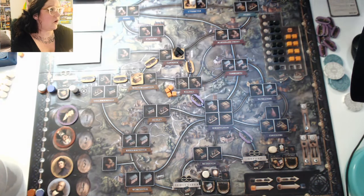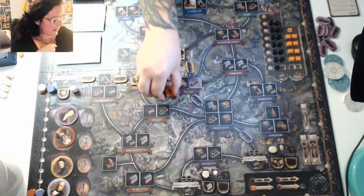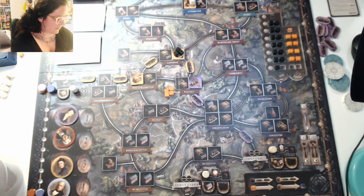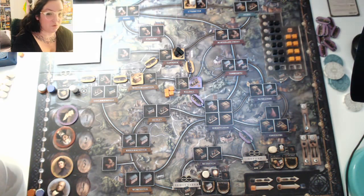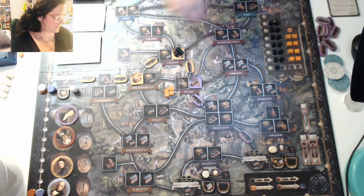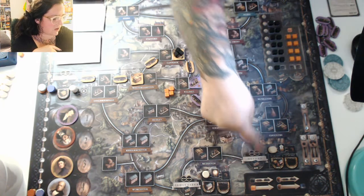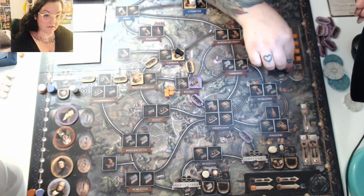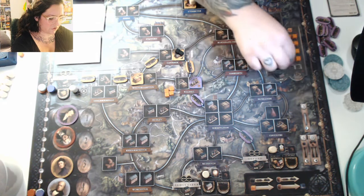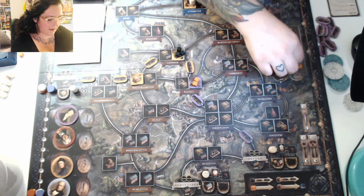A bit of historical reference: coal was used in much larger quantities than iron, so iron could be shipped in smaller quantities and was more mobile, whereas coal needed to be connected by rails or canals. Once you've paid the resource and placed your building — if it's any of the resource-producing ones like beer, iron, or coal — resources get added to them based on the number of cubes shown. In the case of beer, there'll be beer barrels.